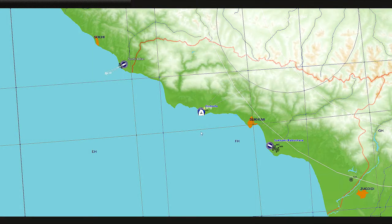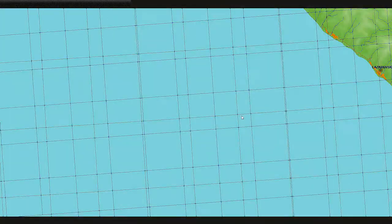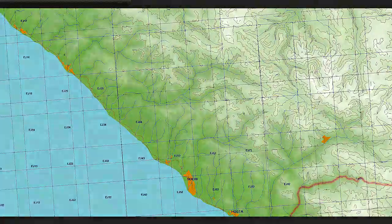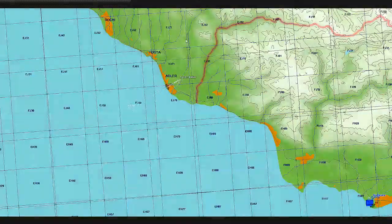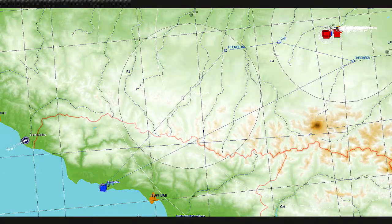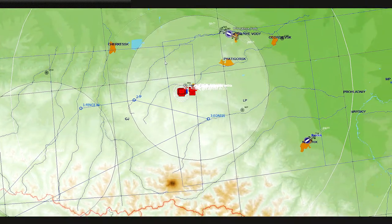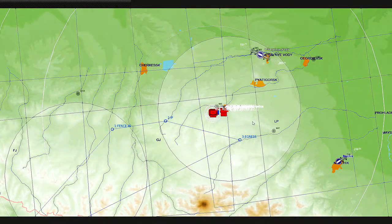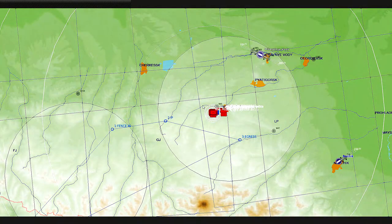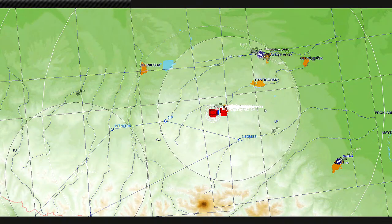In the mission planner, we're taking off from Gudada and flying up across the mountains to fence-in, then to the IP. I'm not going to zoom in as that would give away a lot of the mission tactics, but this is our general operating area. We've got Nalchik over here to divert to if needed.